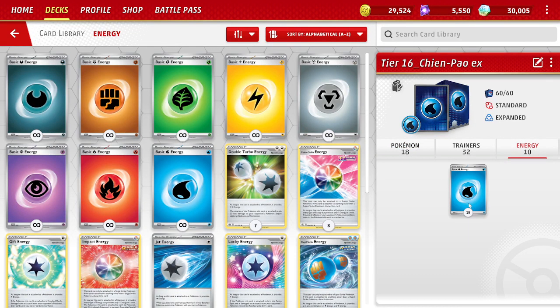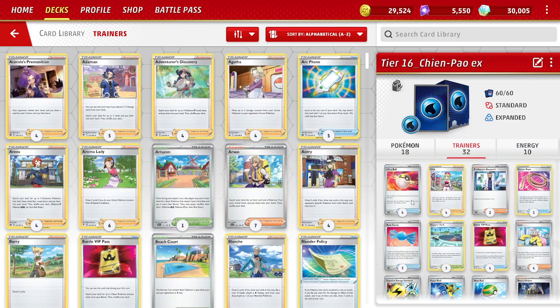We play 10 basic Water Energy. The deck played Jet Energy before, but I really don't think the deck needs it. We have Skaters Park stadium, which means we can just pay the retreat cost. We don't need to be getting multiple Chen Paos attacking in a turn from Jet Energy — I don't think that's necessary. So, getting to the trainers.